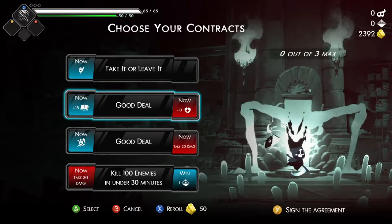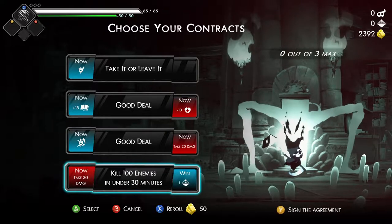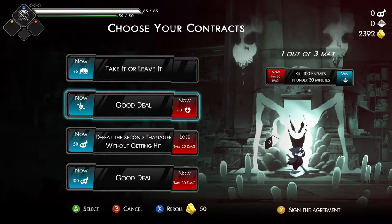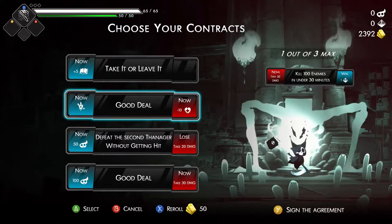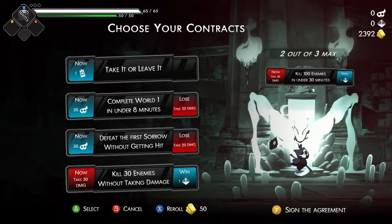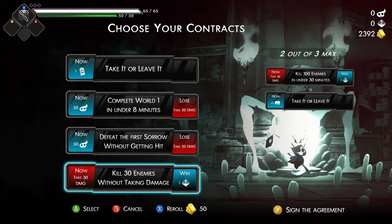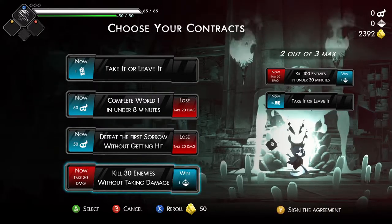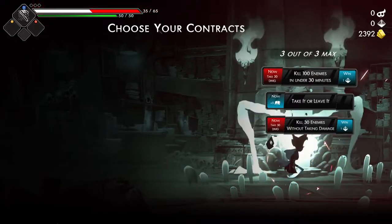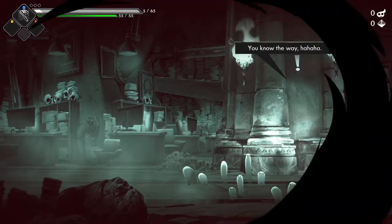Let's see what I want. So let's try and grab the prismium, take the spell mana, and kill 30 enemies without taking damage. I think I can do that. And if I get hit I just die anyway.